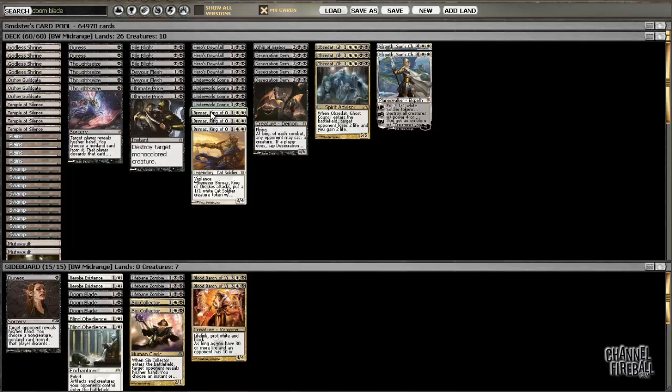It looks pretty sweet to me. With six hand disruption spells, a big draw to the deck for me is the fact that it plays Brimaz and a bunch of removal. What I've found with Brimaz is that if they can just block the 1/1s — even if they just have a 1/2 in play — then he's just a 3-power guy for 3 mana, which is really not all that impressive. But with all this removal, you can usually clear the way and get him through, and then he's very, very powerful.